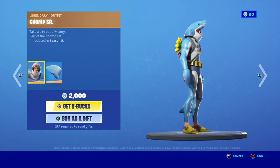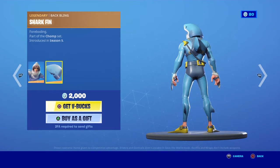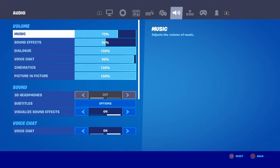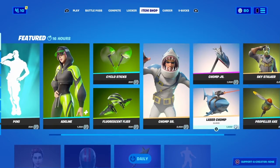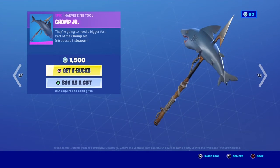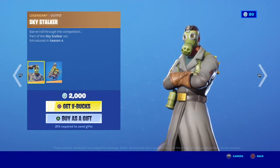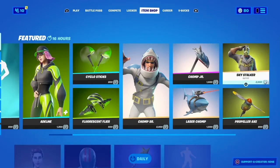Trumpassar — I remember this used to be my favorite skin, I always used to want it. Still haven't got it though. Got the Trumpassar harvesting tool — this is season one of course. Laser Chomp — I really like this, it's a really cool glider still to this day. Sky Stalker — coming season four, last chapter. I can tell because he looks like a superhero.